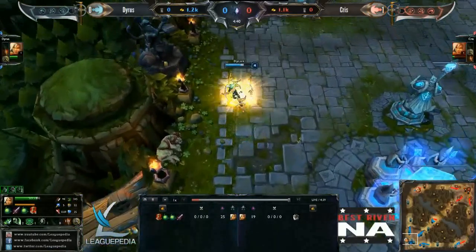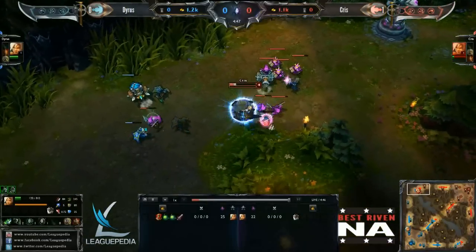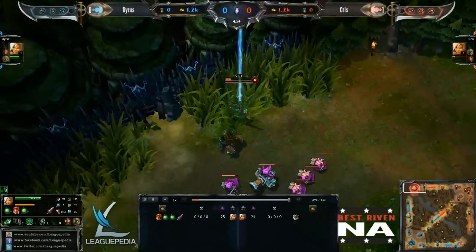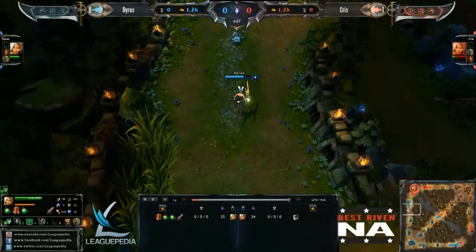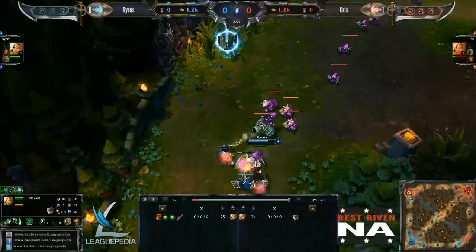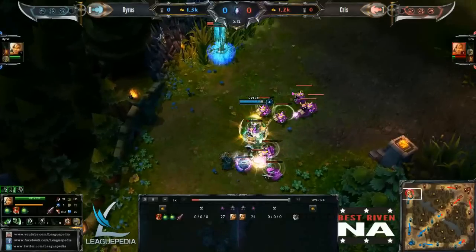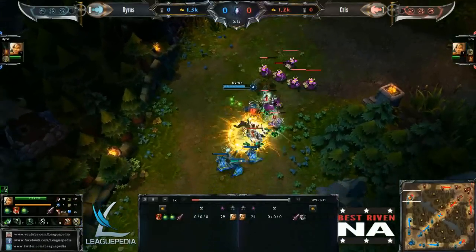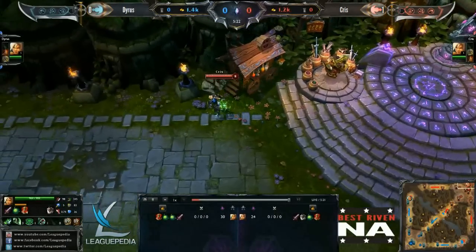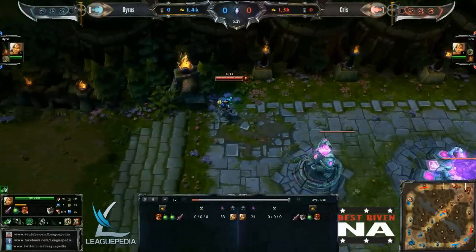Dyrus goes back and buys the Doran's Blade with some more health potions. It'll be interesting to see what Chris does - if he's gonna go for Ninja Tabi again, or maybe a Red Pot, or Doran's Blade. We haven't seen a Brutalizer all day; we've seen the components of one, but games haven't gone long enough for players to actually buy one. On stream 2 we haven't seen many late-game scenarios - no Bloodthirsters, no Brutalizers, no Last Whispers. As the game goes on there are more and more item options, and we'll start seeing some crazy variation if these games go into late-game.